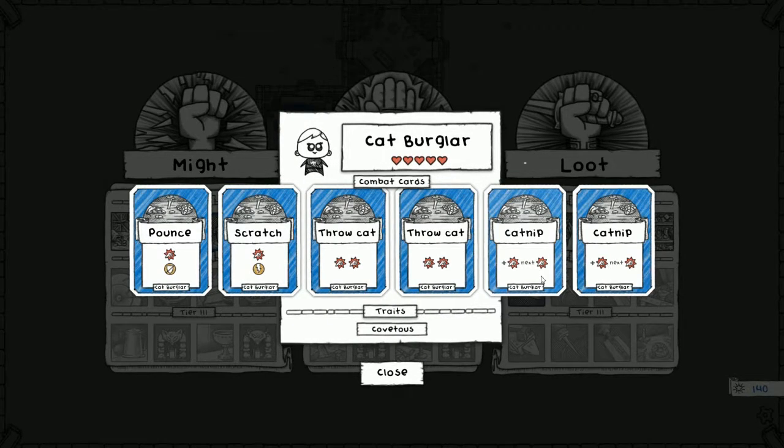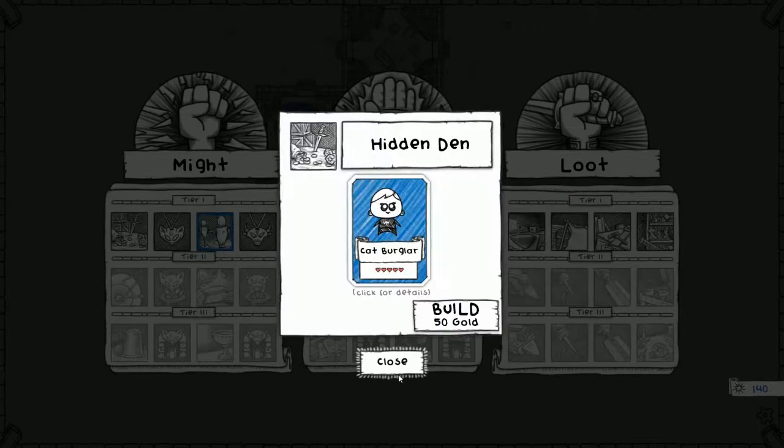These are her cards. She's got cool cards. She has pounce, which is one physical unblockable. She's got scratch, which is one quick physical damage. She's got throw cat, which is two physical — she's got two of those cards. And she's got catnip, which deals one physical. The next physical attack gets one physical damage, which means it gets stacked. This card does nothing by itself; once it's put with another card, it does something. So it's not just these cards, but any physical damage card in our deck as well. That's pretty cool. And it's got the trait covetous — plus one loot choice slot. So when we beat an enemy, instead of three cards to choose from, there's four. That's pretty dope. All right, cat burglar — let's go.